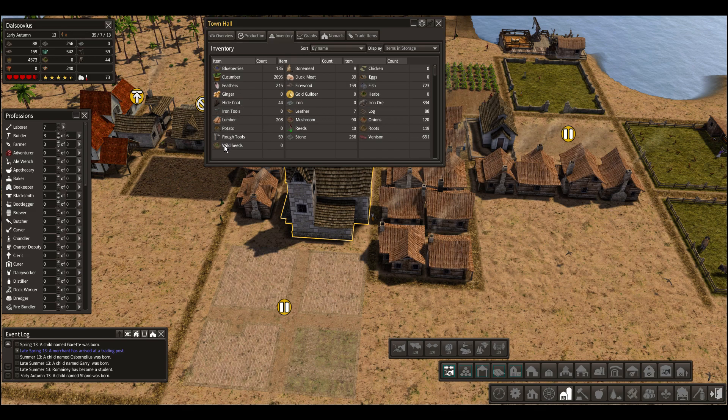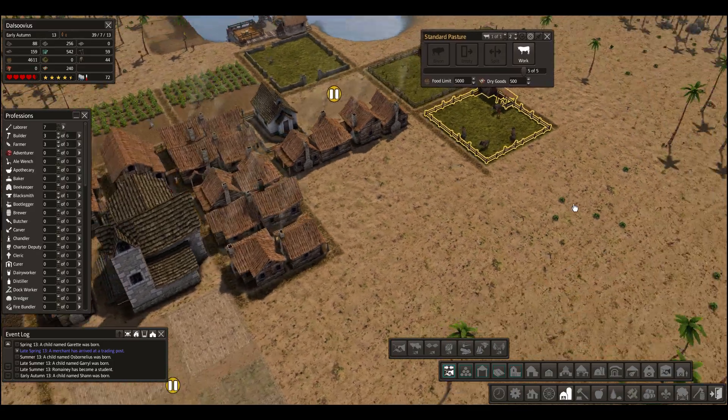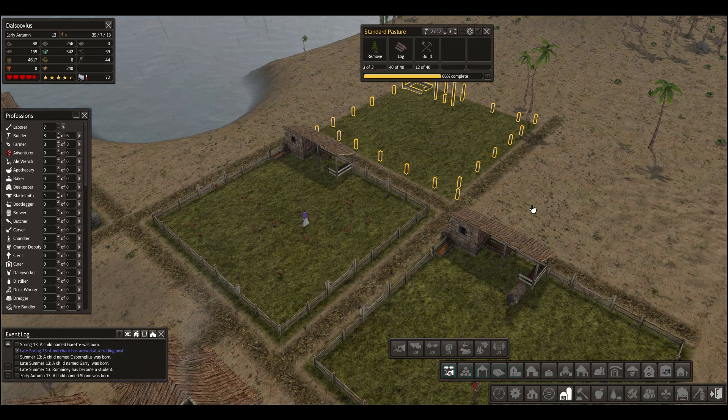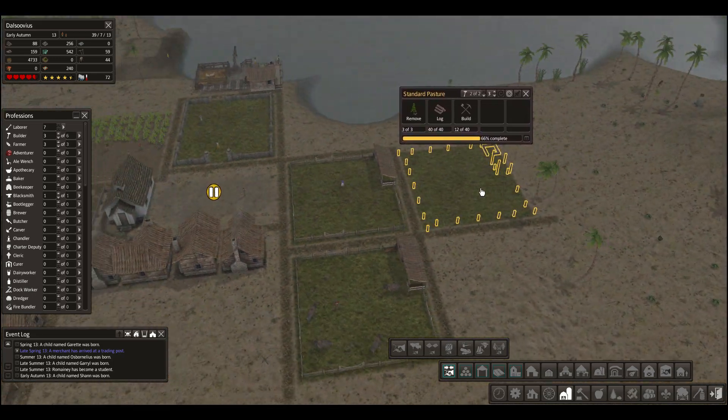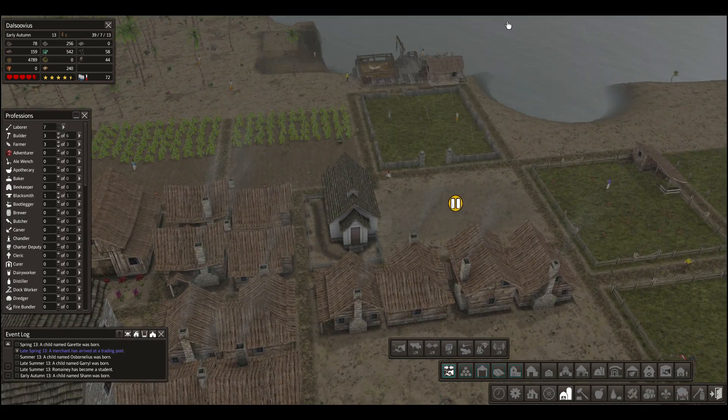We've got plenty of lumber now. Wild seeds, I guess, is a kind of food. Everything else has its purpose. We do want to trade away reeds and plenty of iron ore. I'm not really seeing any leather, so that's a bit of a problem. I would like the bison to produce some leather, but I don't know if they actually will or not. By the way, we should have one slaughtered fairly soon. We're going to want to let that pasture get completed so that we can place our sheep there, because otherwise they do die.